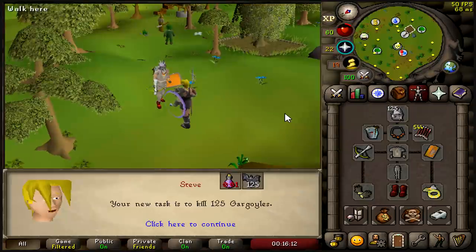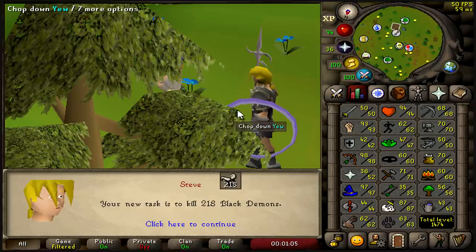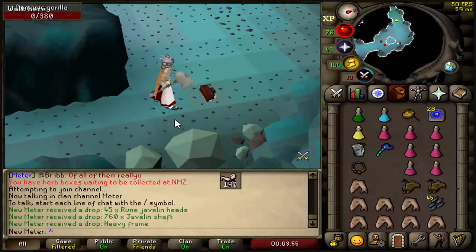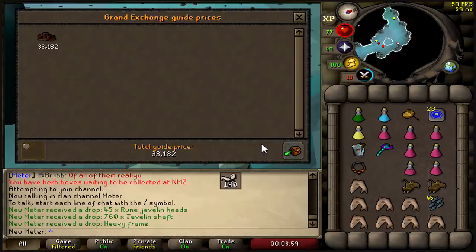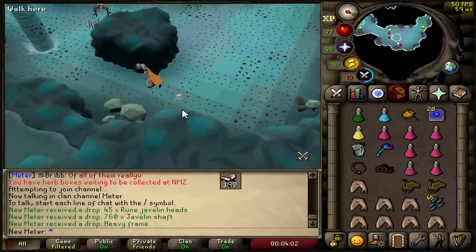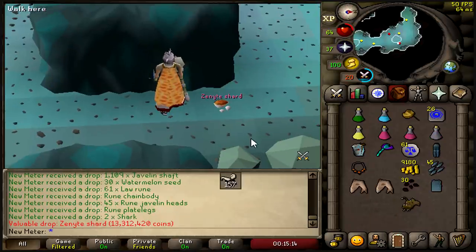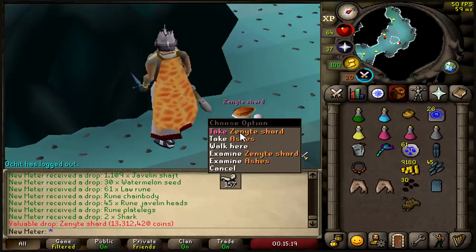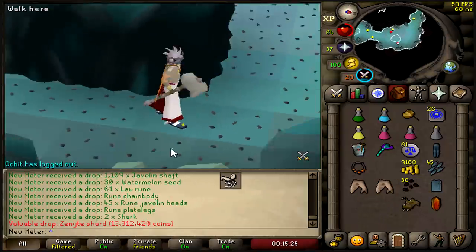125 gargoyles — all right then, that's a good task. Let's go kill some demonic gorillas and see how many zenyte shards we can pull. It's the only thing I want there, and good range XP as well. We already got a rare drop coming in — heavy frame, worth like 30k. Nice! And we got a really early zenyte shard: 13.3 mil! Still 157 kills left — I'm excited to finish this task.